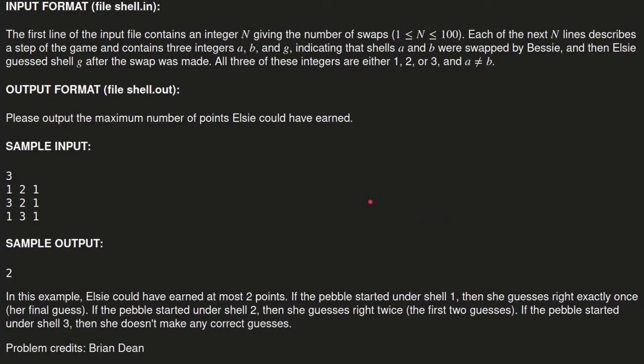Let's take a look at the sample input. On the first line we'll have N, the number of swaps and therefore the number of guesses. After that we have N lines, each representing one swap and one guess from LC. The first two numbers represent two shells that have been swapped — in this case shells one and two. After the shells have been swapped, LC will guess. So the ordering is very important: first they do the swap, then LC guesses.